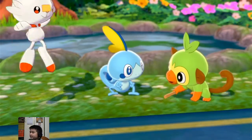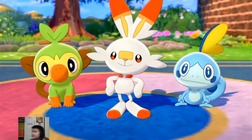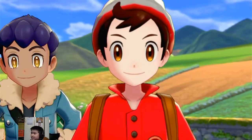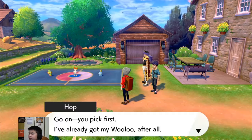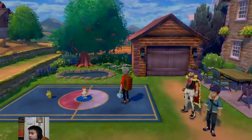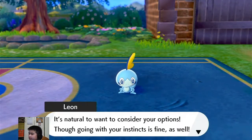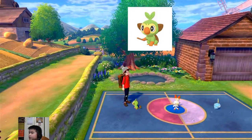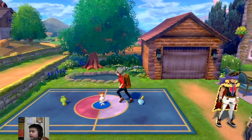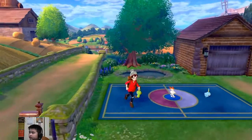Wow, Sobble cries a lot! Okay, line up everyone. Oh my god, I love Scorbunny's design — it has a really big smile. Hop says: 'Go on, you pick first — I've already got my Wooloo after all.' Okay guys, this is where you come in — which one do you want me to choose? Sobble is water type, Scorbunny is fire type, Grookey is grass type. For my normal game, not the Nuzlocke, I chose Scorbunny. You guys choose and I'll do a next video maybe Saturday or Sunday next week!